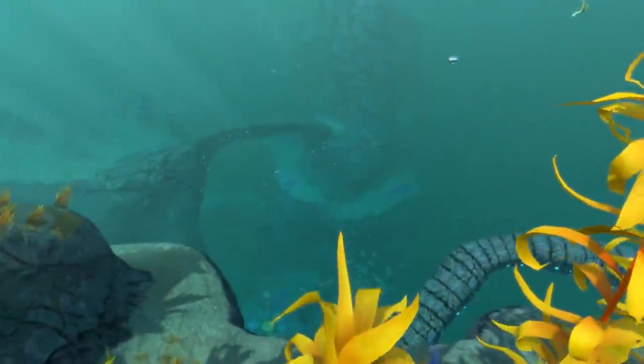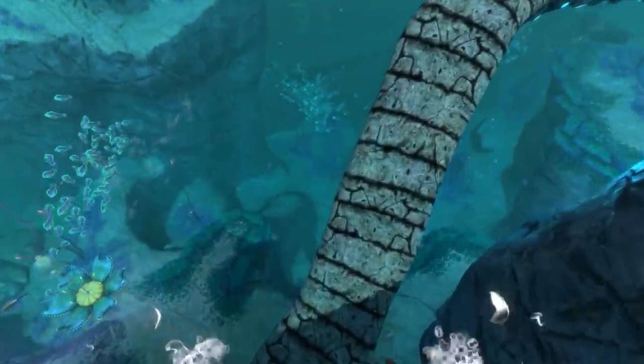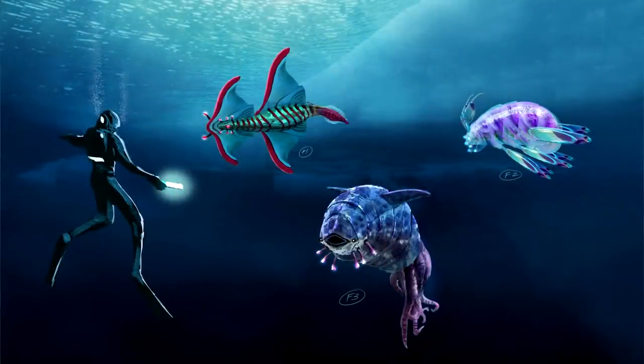So we'll start off with the creatures which were never given a name and never received any work on them past their concept art stage, as far as we know. In this concept by Pat Presley, you can see the arctic ray, which we know is in the game at the moment, alongside two other creatures which never made it into production.